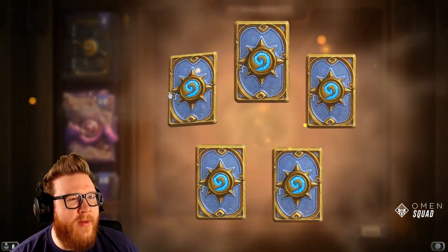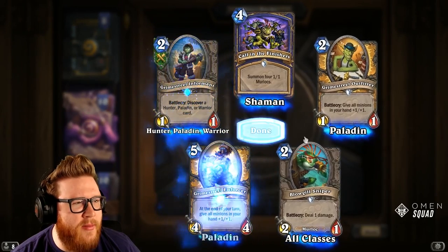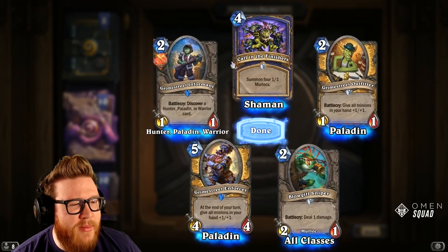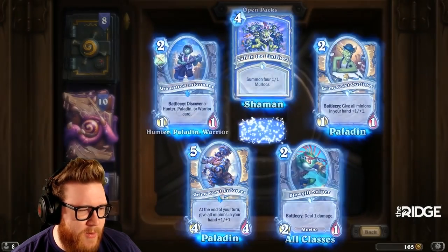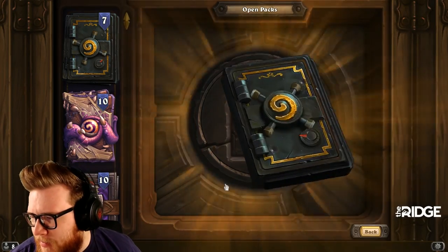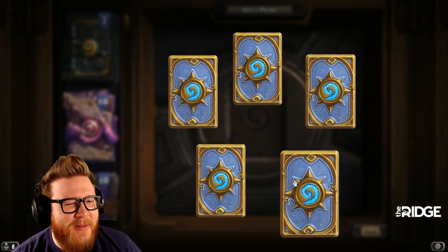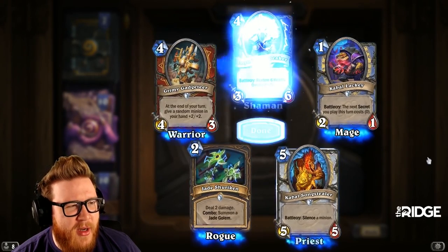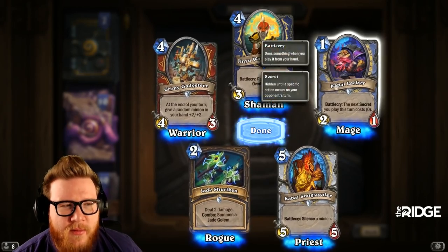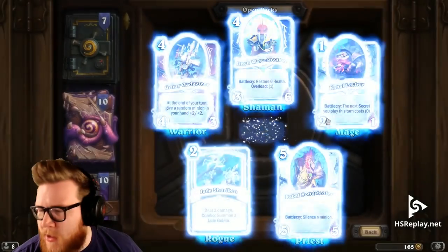I love the bank vault pack opening — it's really cool, very thematic for Mean Streets. By the way, I hated the theme of Mean Streets — that 1920s–30s gang style never worked for me. Grimy Gadgeteer again, Jimmy Water Speaker — that card got played in Shaman a fair bit. Brand Bronzebeard again for big-time heals. Jade Rogue never saw a lot of play. Cabal Lackey was good but sometimes didn't make the cut.